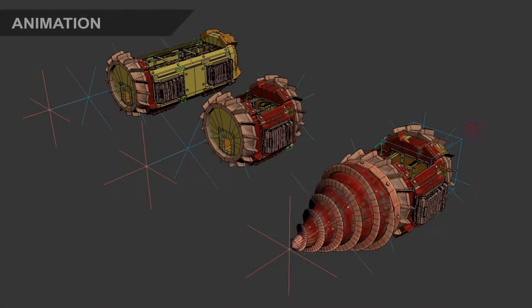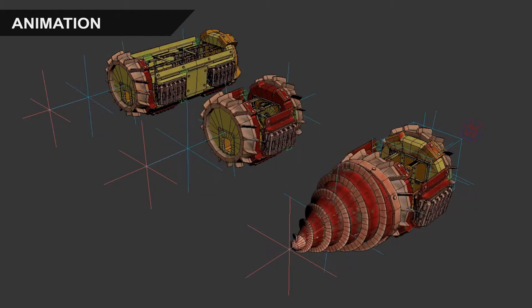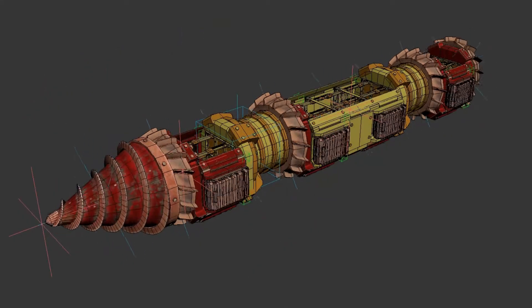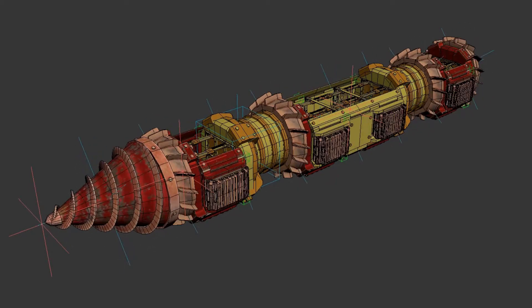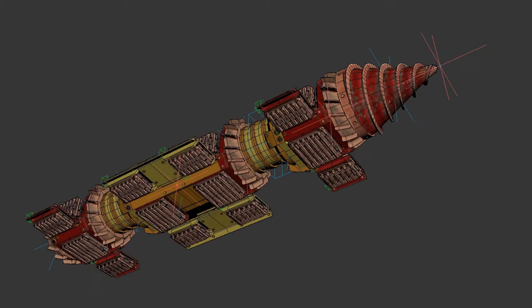Now that the modules are done it's time to improve the draw ship and update it based on experience from previous versions. Mainly the animations have to be adjusted to perfectly follow draw ship states — that means the draw ship going underground, deploying on the surface and so on. We also plan to improve the gangway tunnels to perfectly connect each section of the ship.